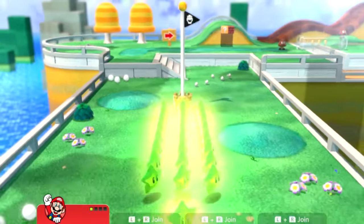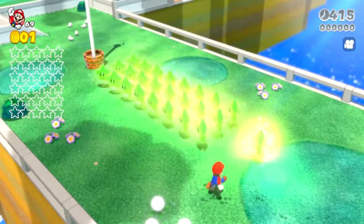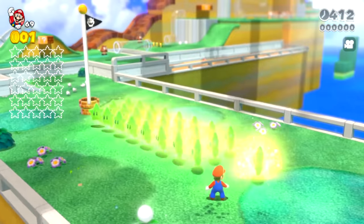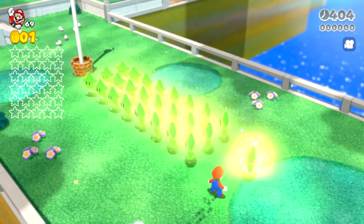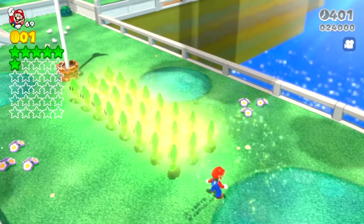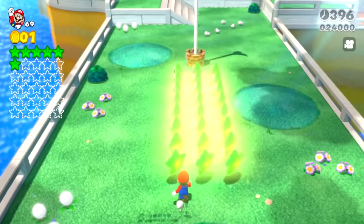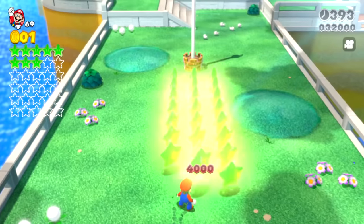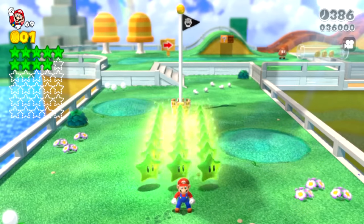You might be wondering what happens if you overlap stars on the same position. Here, I put the first six stars overlapping all on top of each other. You can see that the glow around this star is a lot brighter than all the other individual stars that aren't overlapped. If Mario collects this star, he does get the first six stars all at once. Only one message pops up saying you got 4,000 points, but Mario does have the correct amount of points from collecting six stars at once.